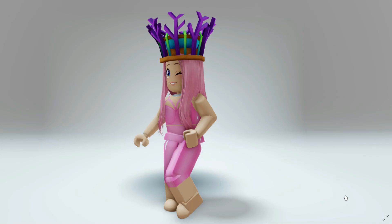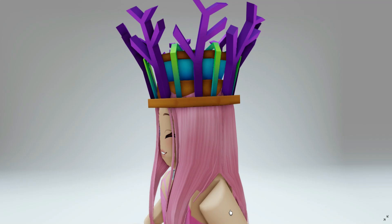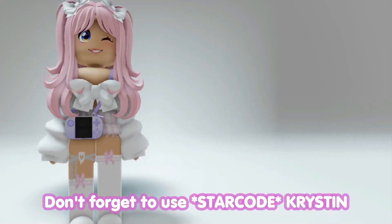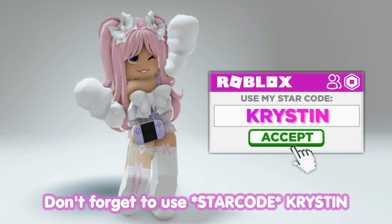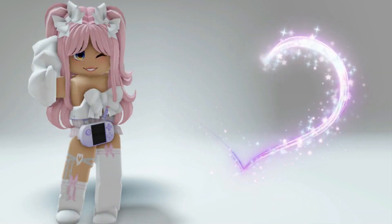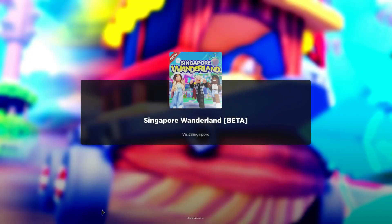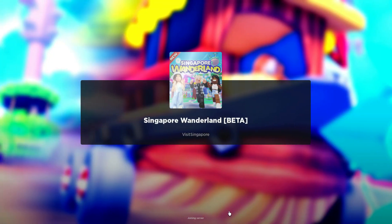Want to know how to get this new Super Tree hat completely free? It's now available and I'll show you how. Don't forget to use star code Kristen when buying Robux or Premium — it helps support me and my channel. First, let's go ahead and join Singapore Wonderland — I'll leave a link in the video description.